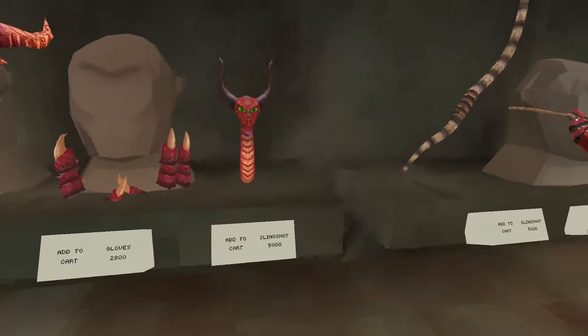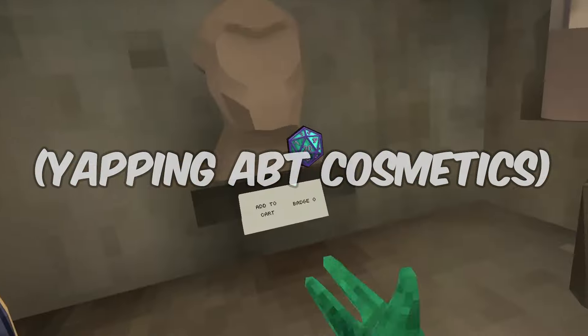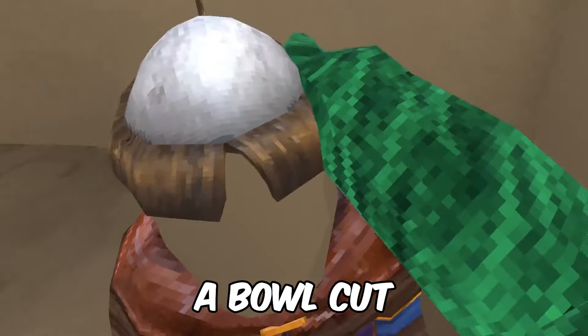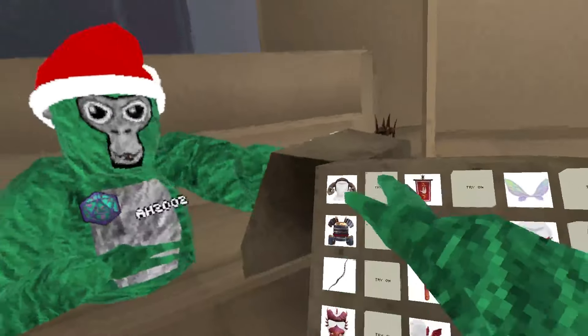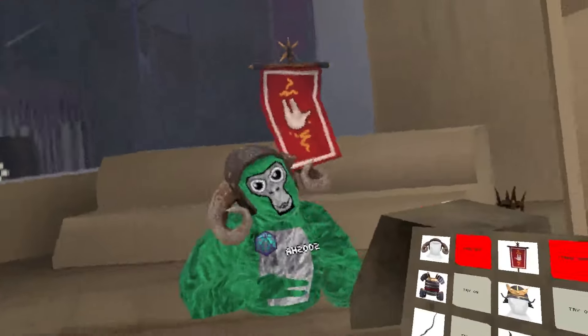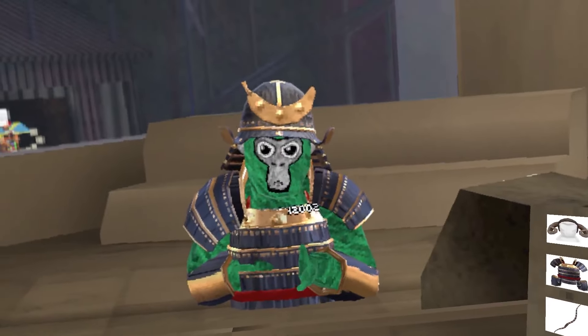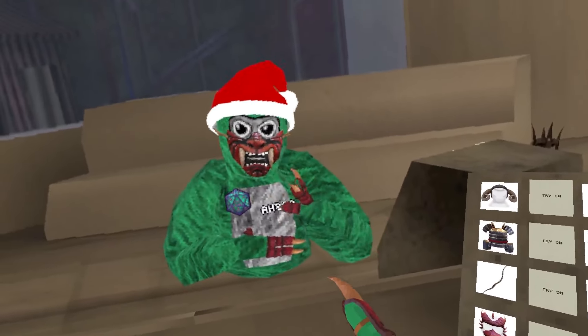Dragon head slingshot — does it just voluntarily give you a bowl cut? We have the horns, the monkey flag, the wings. Oh my god, I look horrendous. Armor — I'm a samurai! Cool little devious gremlin mask.